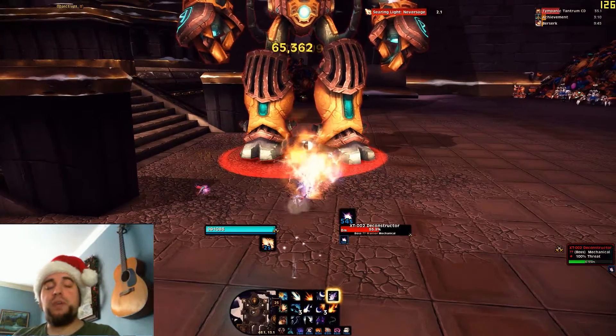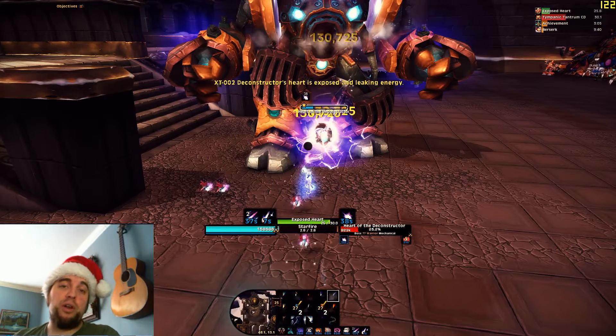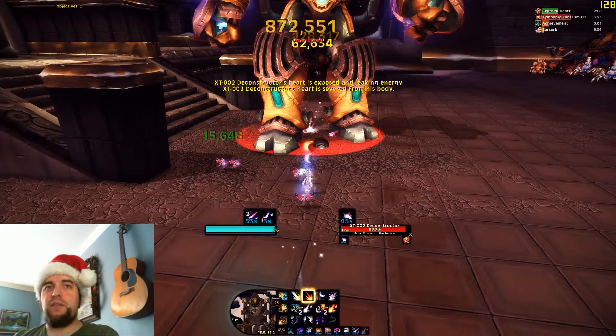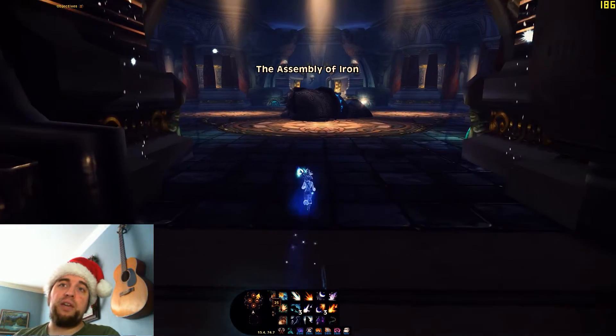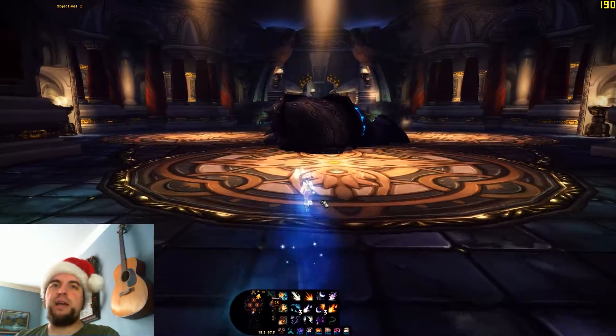For the Deconstructor, burn him down to 70% without too many dots. Then his heart will come out, and you want to blow his heart up. He will heal to full health, and then burn him down. If he heals up, you know you did it right — that's hard mode. Then Iron Council, or Assembly of Iron — they're the same thing. You just kill the big guy last. Real easy.